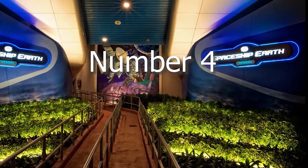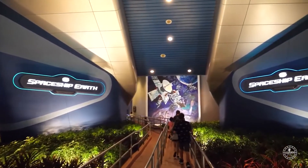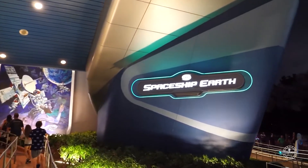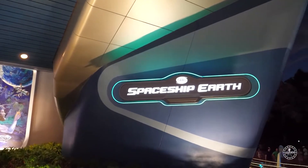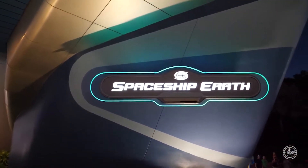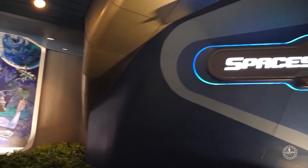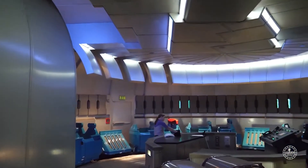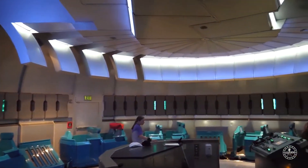Number 4: Spaceship Earth. You may actually recognize this ride from a distance but may not know that it's actually a ride. That's right — there is something inside that giant geodesic sphere that you see everywhere when people talk about Epcot. Spaceship Earth is an Omnimover-style dark ride that takes you on an adventure through time.